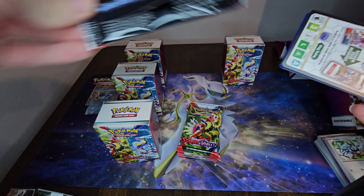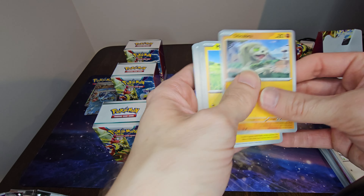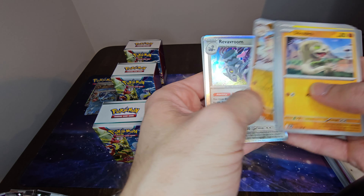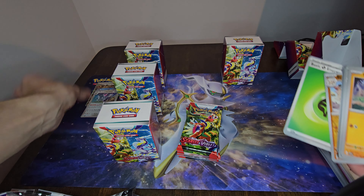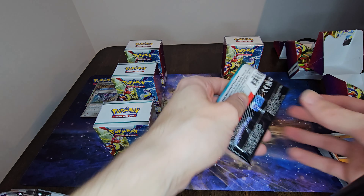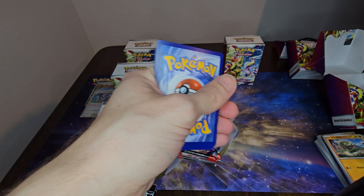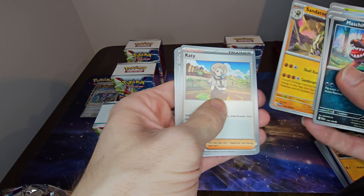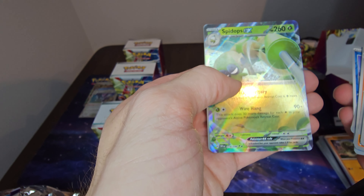I just wish these packs would tear open more easily — they're kind of tricky sometimes. Anyway, we got a Rabsca which I don't think I have, so I'll put him in the 'do not have' pile. I looked at the booklets in the elite trainer boxes and I'm not really in love with — oh, we got something! We got a Spidops EX!